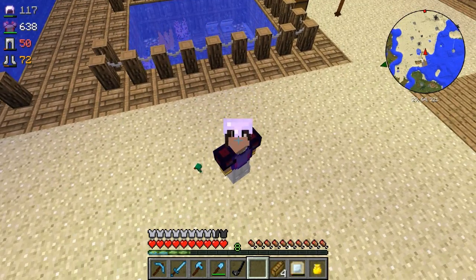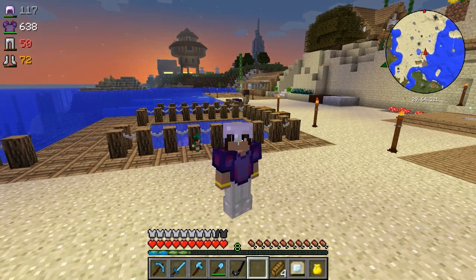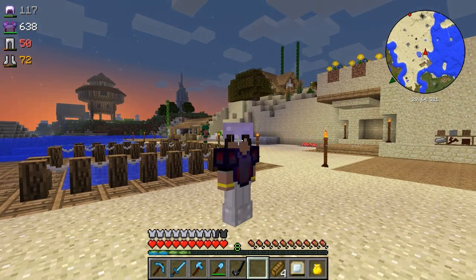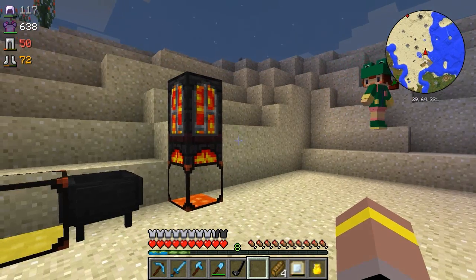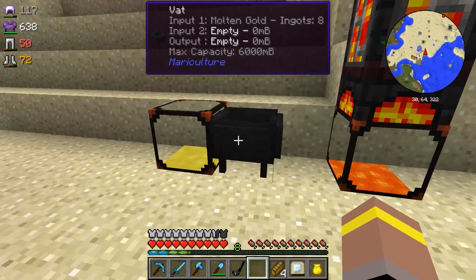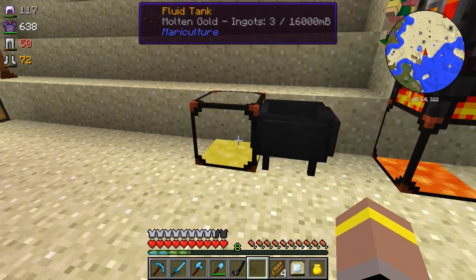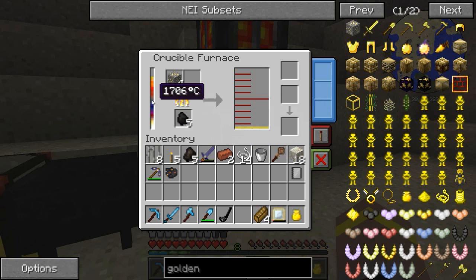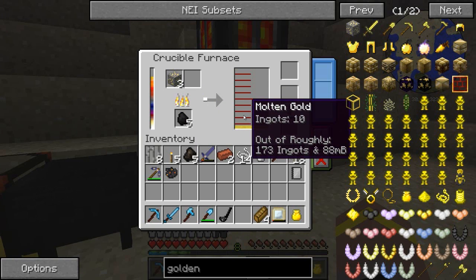Hey guys and girls, how's it going? Welcome back to another episode of the Age of Adventure with myself, Lewis. Hope you're brilliant, having yourself a great day. We're basically going to be carrying on today with what we did in the last episode. I started by making this crucible furnace in my vat, and we're looking to get molten gold. I've got it up to 1700 degrees and I'm starting to get loads and loads of gold from it.